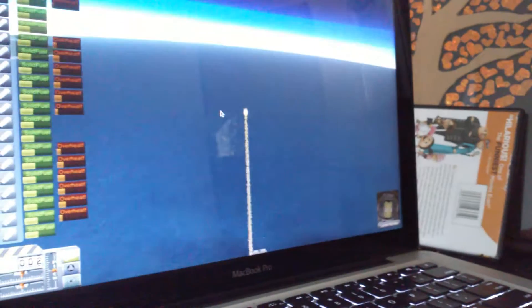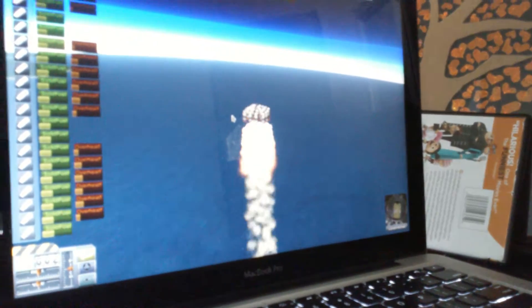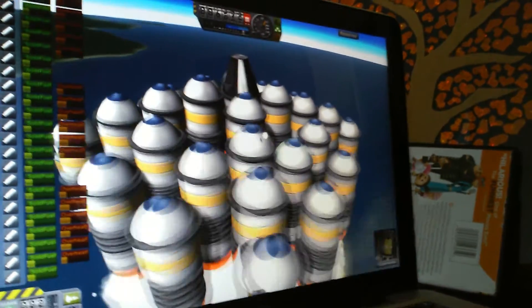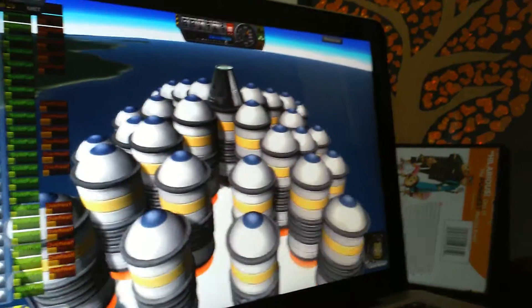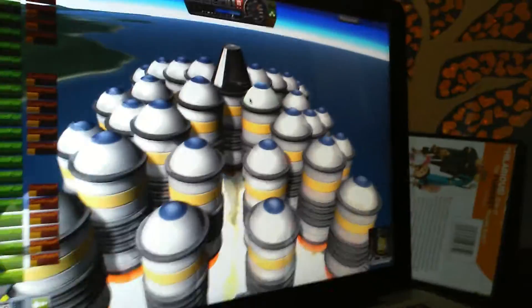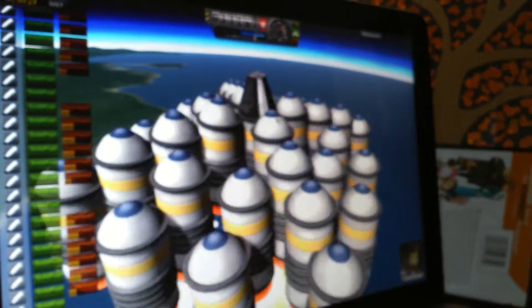They thought it would explode like five million times, but this time it's not going to explode — I already fixed the problem. I put the cones here so it could go faster, and I just put the separators here so whenever they run out of fuel, I could just click the space button to separate. And it spins like a UFO or something.